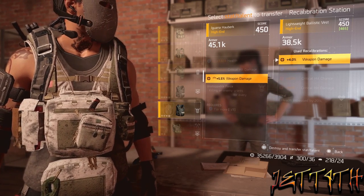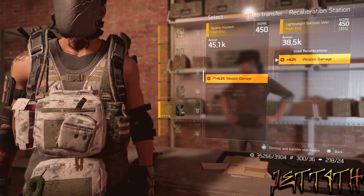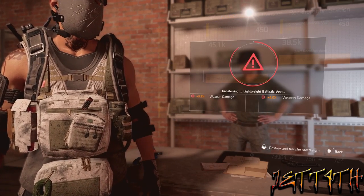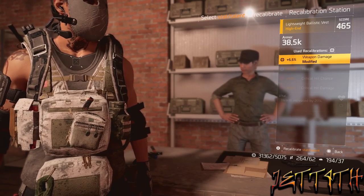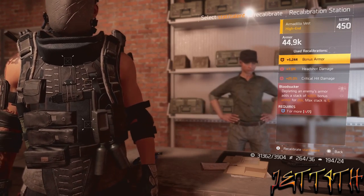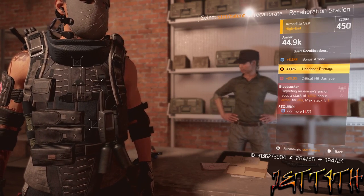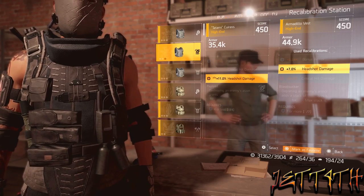I also have a plus 5.5% and a plus 6%, and in there somewhere is a plus 7. What you want to do is take the mid-rolled one — the 5.5 — because you have to go up in increments to be able to get the gear score hike, and then put it into that piece of armor. Then after that, once you start hitting that 465 or 470, you take that other piece of gear that has the higher roll on it and then put it in again.